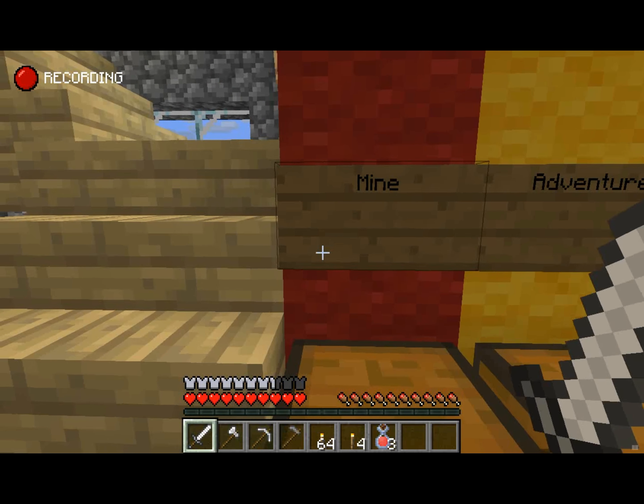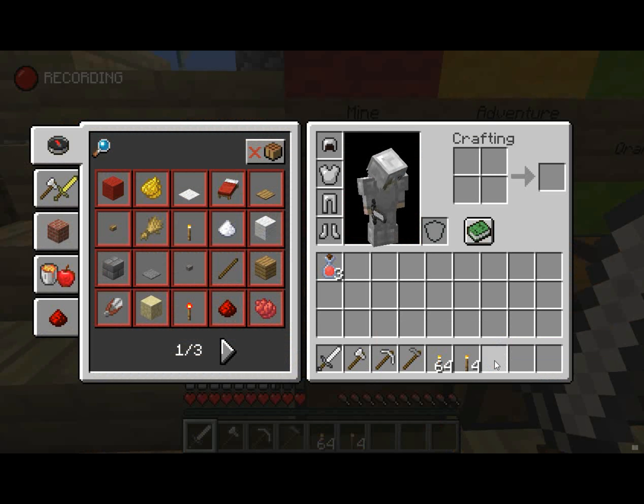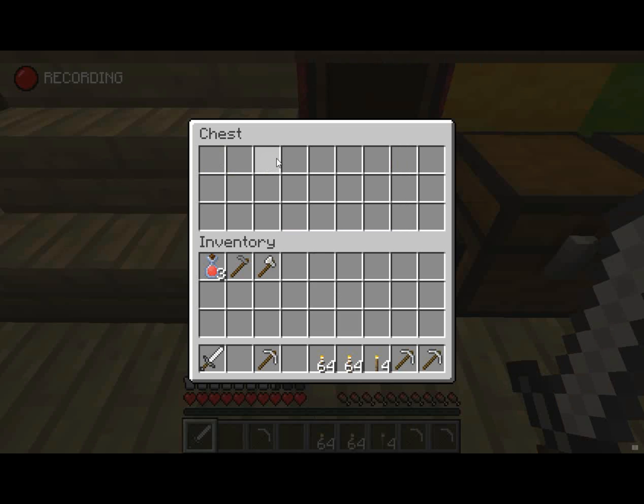The first goal for today is mine. In this chest I have some pickaxes and some torches, because that's what you need for mining.